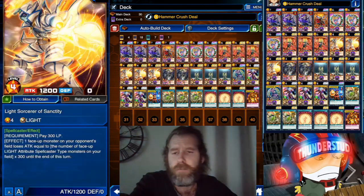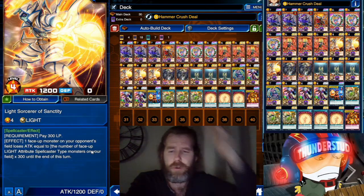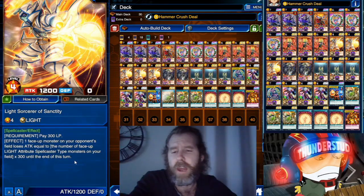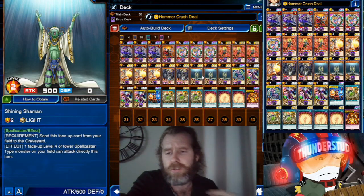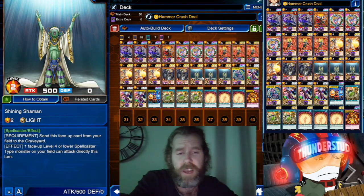We also got a lot of new cards from the structure deck box — Light Sorcerer Sanctity. It's a really good card: pay 300 LP, target a face-up monster your opponent controls, and it loses ATK equal to the number of face-up Light Attribute Spellcaster-type monsters times 300 until end of turn. All the Light Spellcaster monsters are in this deck, though they don't go very far.